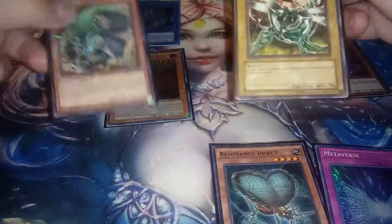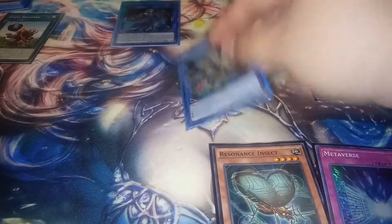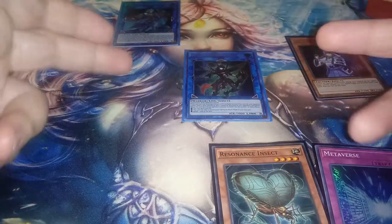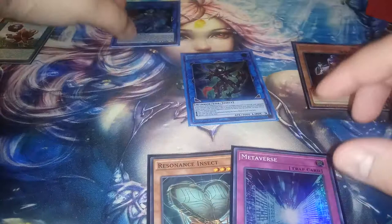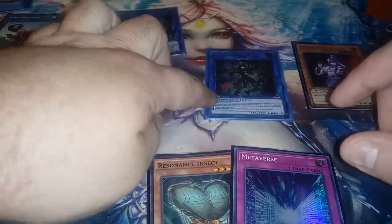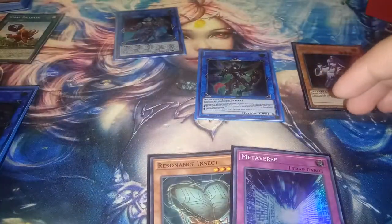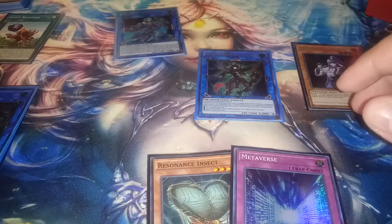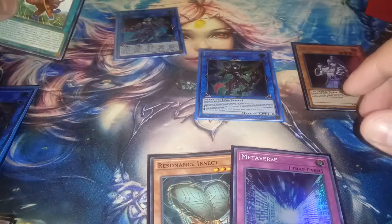So then, what I did here is I linked the Aztecapede, the Neo Bug, and the Doom Dozer, making the BLS. So now you have the live protection on BLS. Right there — this is pretty insane, honestly — because you got the Avermax up there, you got the BLS link, and then you got the Denko Seka, which is protected by the Avermax, so your opponent can't activate any set spells or traps.